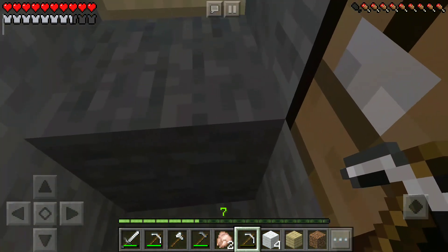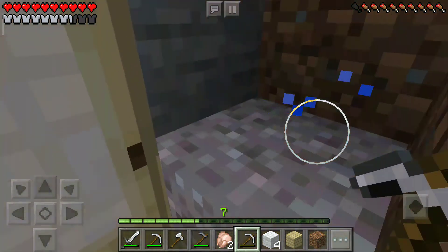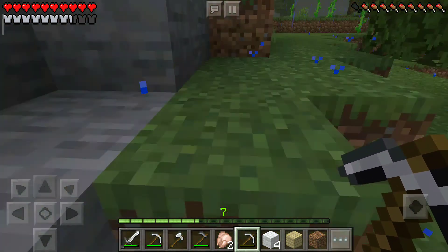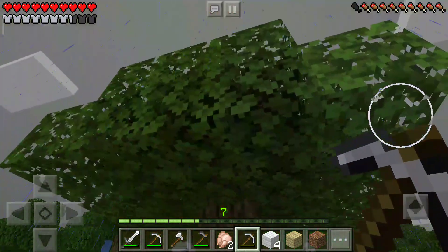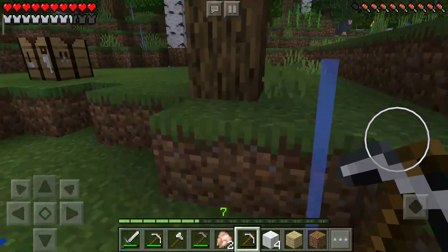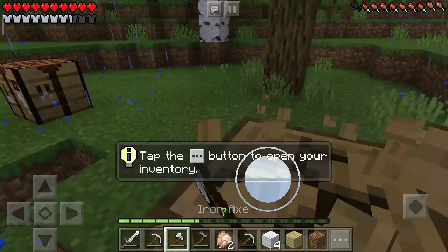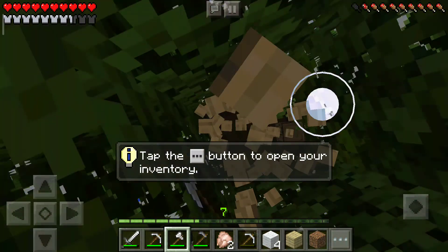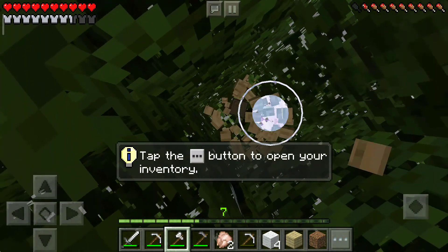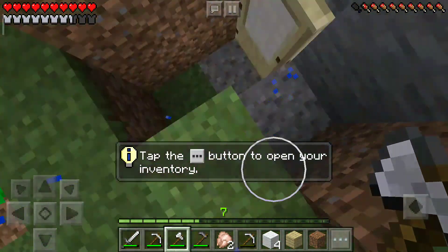I kind of need to go mining right now. I need to chop down trees — I have my iron axe, so let's go. Okay it's raining. Got my axe and let's start mining.